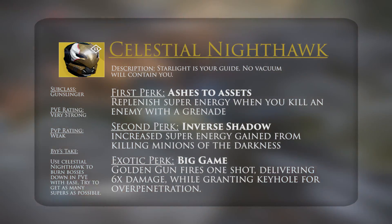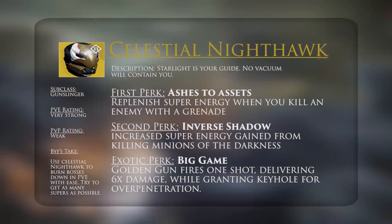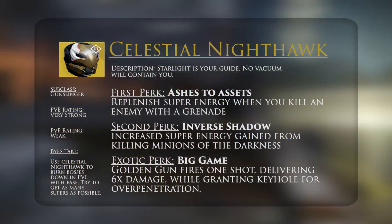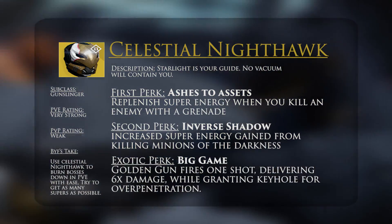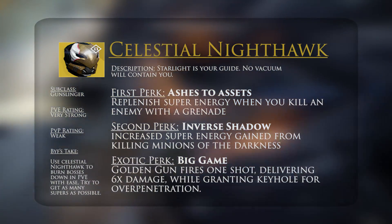The second perk is Inverse Shadow: increased super energy gained from killing minions of the darkness. In PVE, I shouldn't need to say more — this is one of the best perks you can have on a piece of armor, and it pretty much only comes on helmets, so it's pretty good that it's on here.